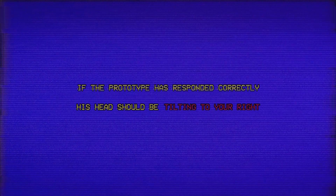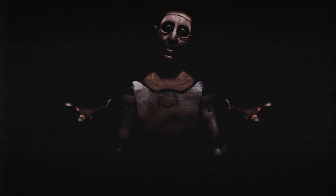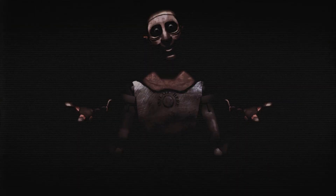Head area. Let's see if this one is normal. Hopefully I can get the words in this time. If the prototype has responded correctly, his head should be tilting to your right. Yes, okay, he did respond correctly — normal. Alright, let's see this time. His head should be tilting to your left. Yes, his ugly face is tilting to my left.